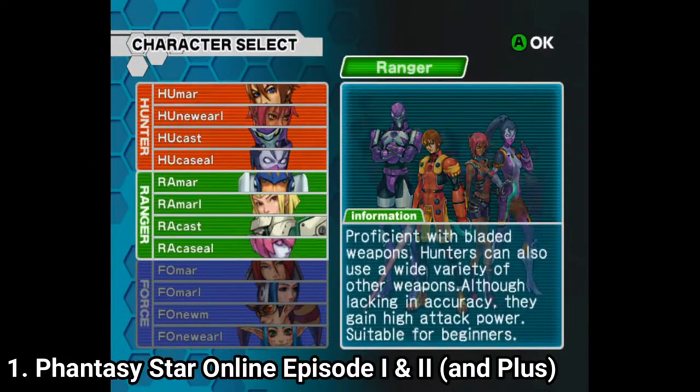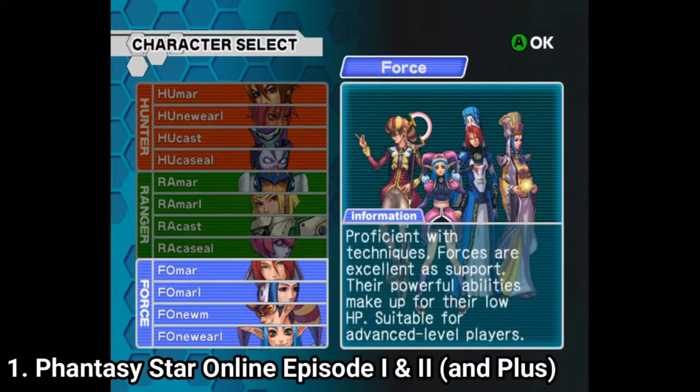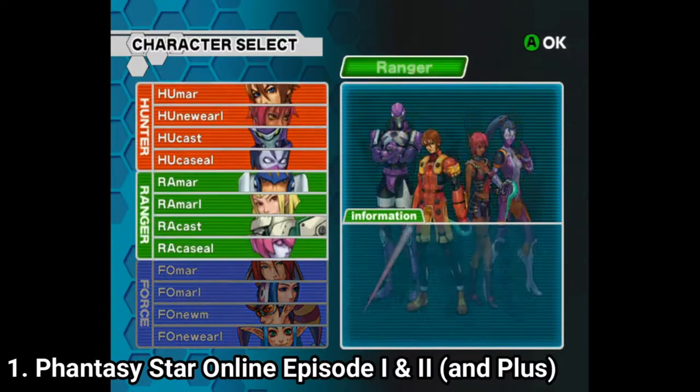There are 3 classes to choose from in the game: Hunters, which are close combat; Rangers, which are long range; and Force, which are mages that deal magical attacks.